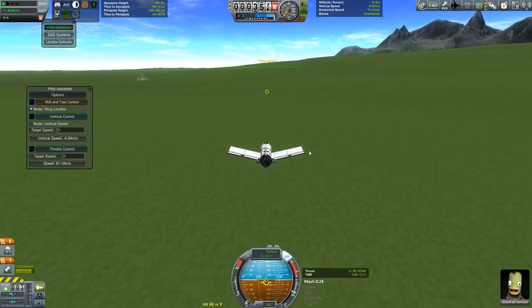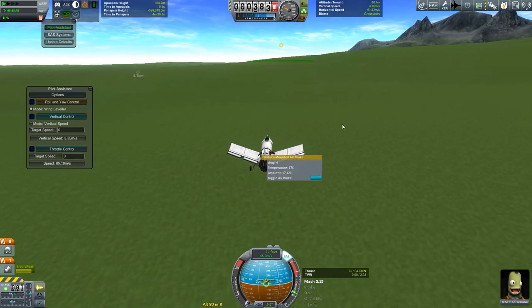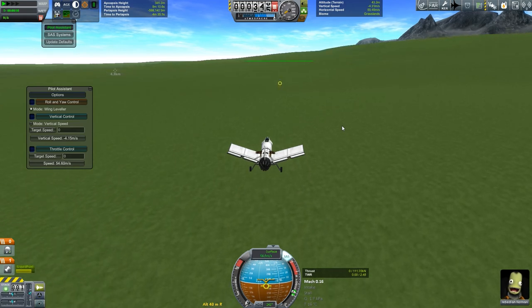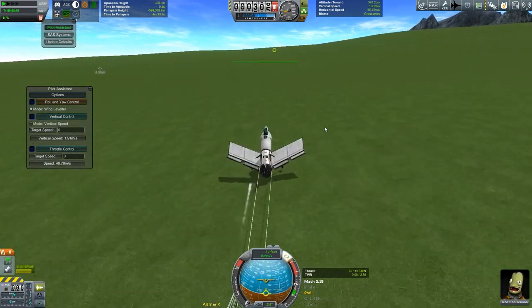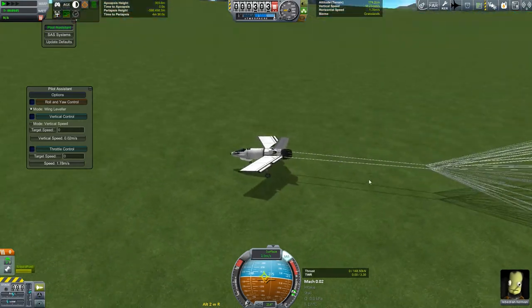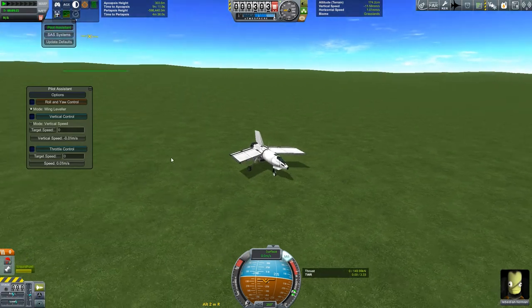All right, here we go again. Gear. Toggle the brakes. Try not to hit too hard. Down to 50. Which works much, much better. Of course, if we want to do it twice we have to have someone repack the chutes. But that's good enough, I think.